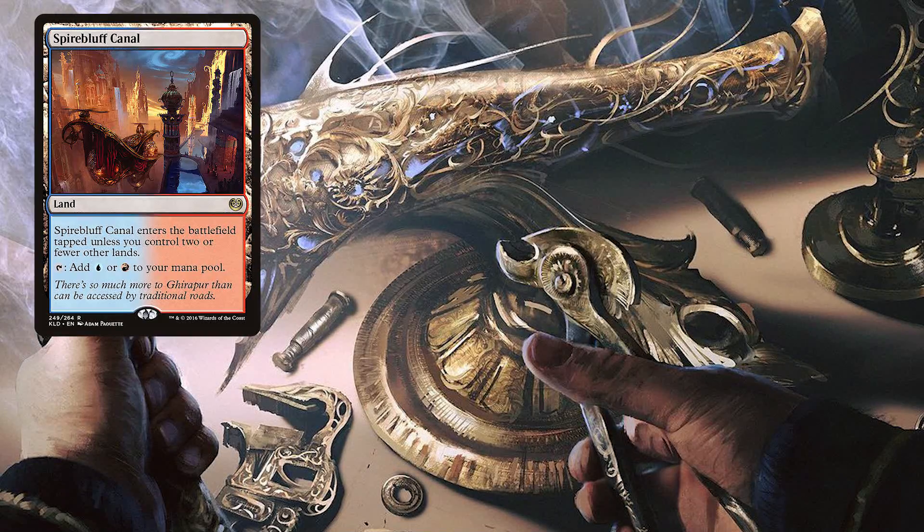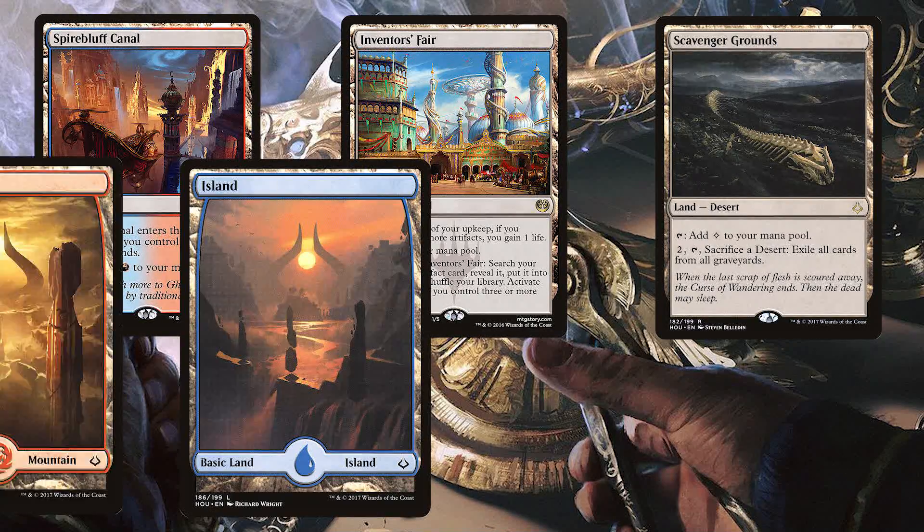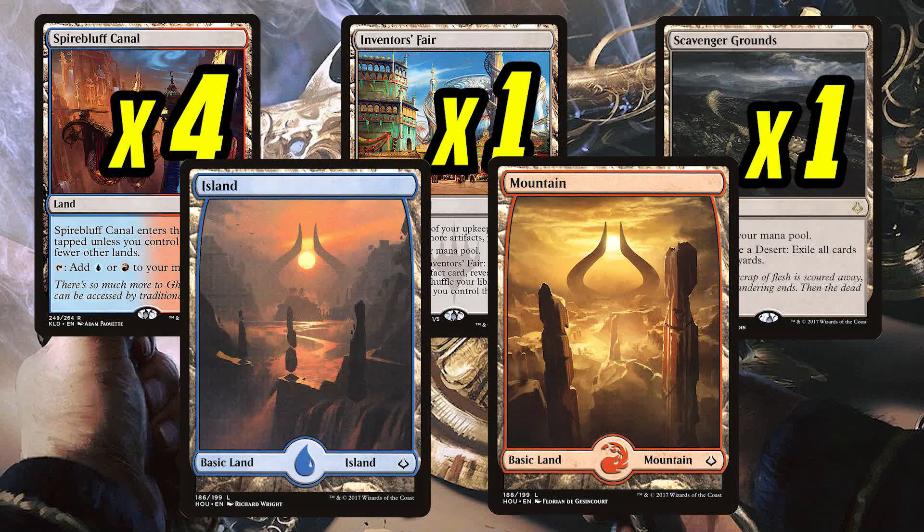Let's go over lands. We've got four Spire Bluff Canal, one Inventor's Faire, one Scavenger Grounds, nine Island, and nine Mountain — a fairly even mana base, even if we're leaning a bit more towards blue. Inventor's Faire gives us passive life gain, and Scavenger Grounds removes a God Pharaoh's Gift strategy, so they're both must-includes.